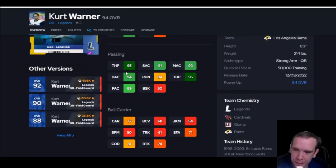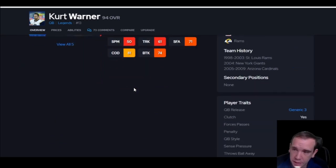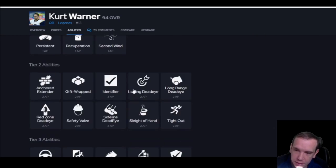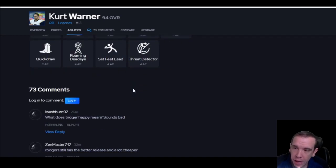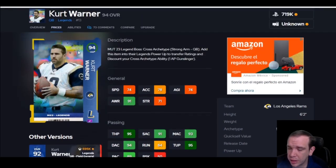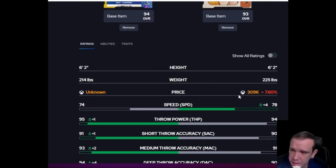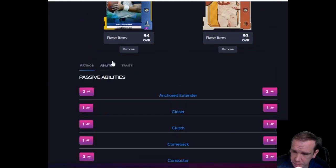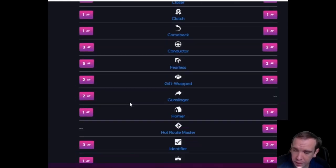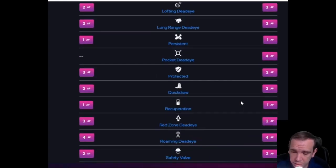He's trigger-happy under pressure — you have to put Fearless on if you're gonna run this card. It's funny because throwing under pressure says 95, but in-game he's trigger-happy under pressure. Who should you get? Go get Aaron Rodgers. If you can't afford him, go get Matthew Stafford — Stafford will give you the same production at a way cheaper price. This card also does not get Hot Route Master, so keep that in mind. Be kind, encourage each other — I'll see you in the next video.